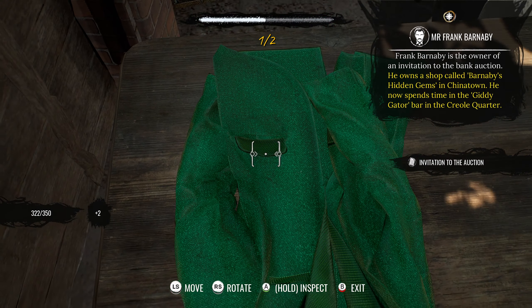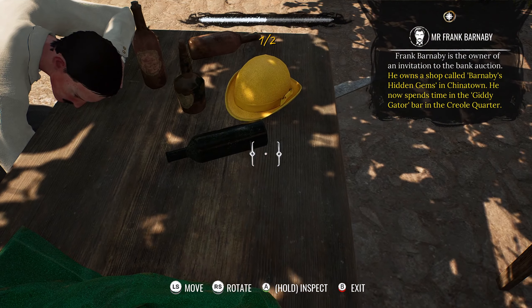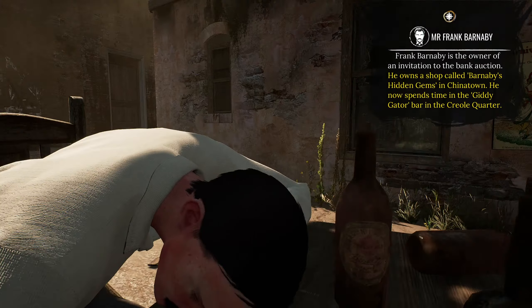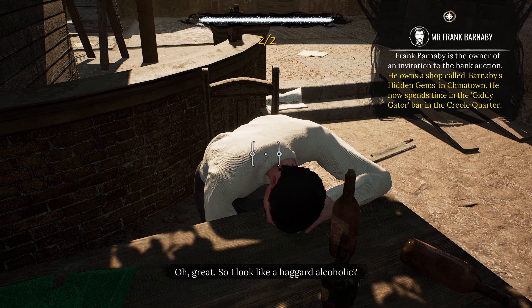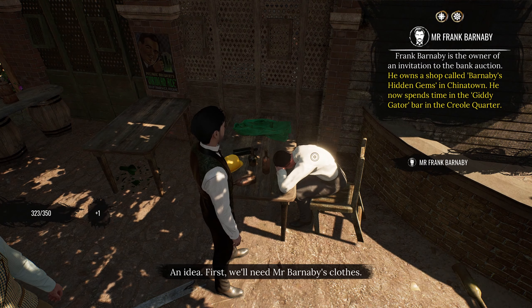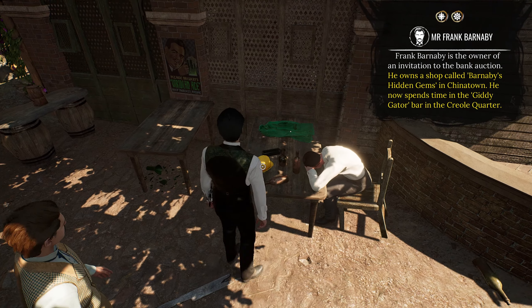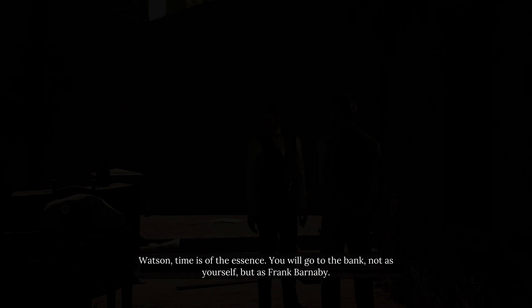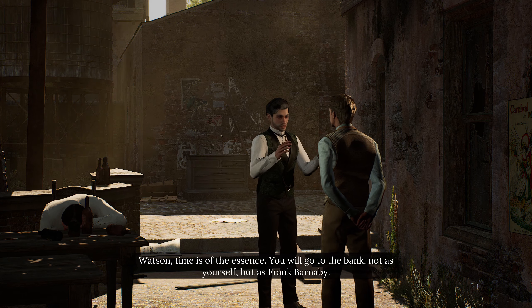Should we take the jacket and the hat? We could return them later, right? Look, Watson - the two of you are just alike. So I look like a haggard alcoholic. Eureka! An idea - first we'll need Mr. Barnaby's clothes. Let's take them. Watson, time is of the essence. You will go to the bank, not as yourself, but as Frank Barnaby.